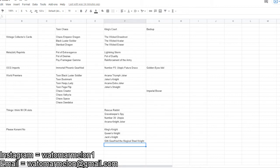For the OCG import, last time we had Immortal Phoenix Gear Freed. I put Number F0, Utopic Future Draco — I think that's the really hype card that people are excited about for Zexal. As a backup, I put GoldenEye's Idol. I believe that appeared as a collector rare in the OCG, so I wouldn't be super surprised if that appeared alongside Utopic Future Draco. I'd be very surprised if Utopic Future Draco does not appear as a collector rare.